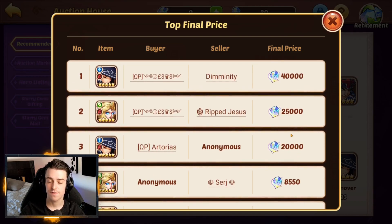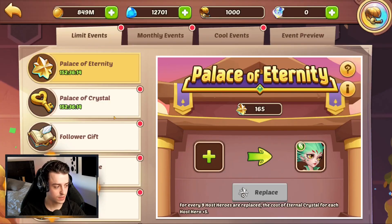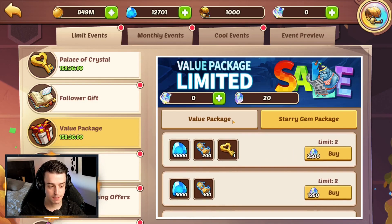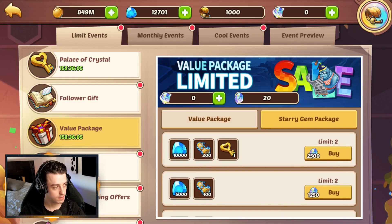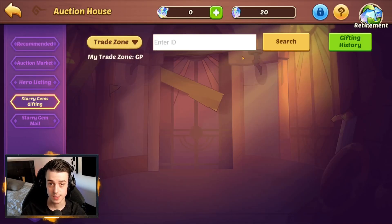Heroes are selling for a frightening amount of cash when it comes to Starry Gems. You might say Starry Gems is just an in-game currency — sure it is, but that in-game currency can be used to purchase things that are otherwise available for real money. The Starry Gem package allows you to buy packages we normally would buy with cash. And to make matters worse, you can go to the Auction House and gift Starry Gems to other players, which means there is a chance for a grey market system where people sell Starry Gems to each other and in return get real money.